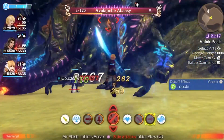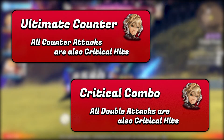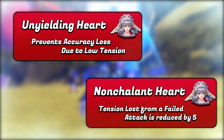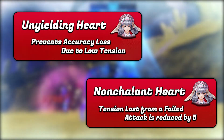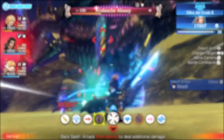You also don't require any of Fiora's critical bonus skills, as you'll already be guaranteed a crit. You more than likely also won't need to attach Unyielding Heart or Nonchalant Heart, if you have the previously mentioned skills equipped, as it would be very unlikely that you would drop tension in the first place, unless a party member is defeated.